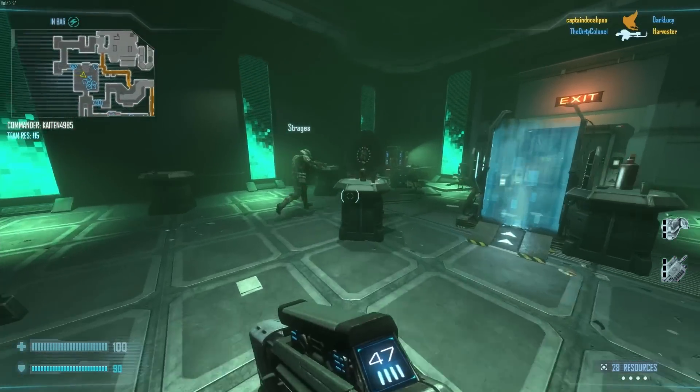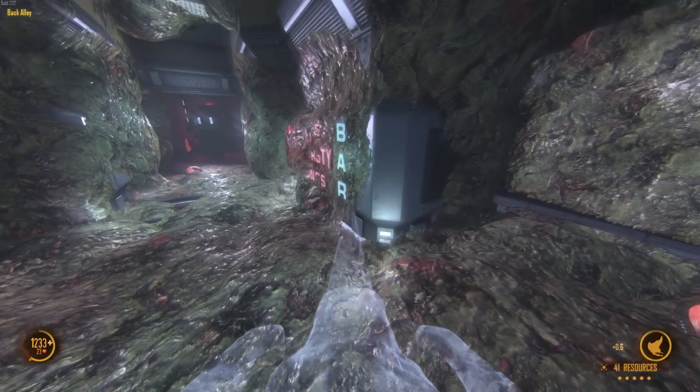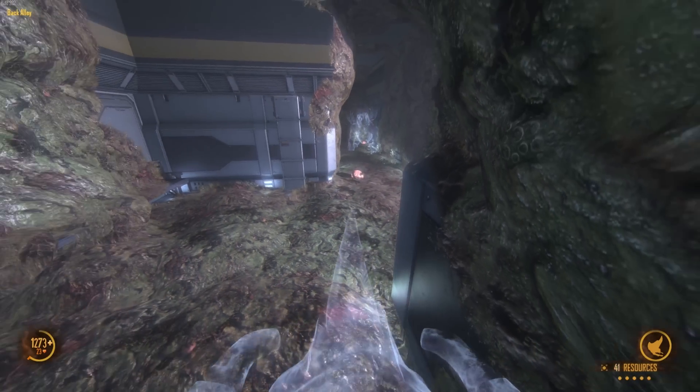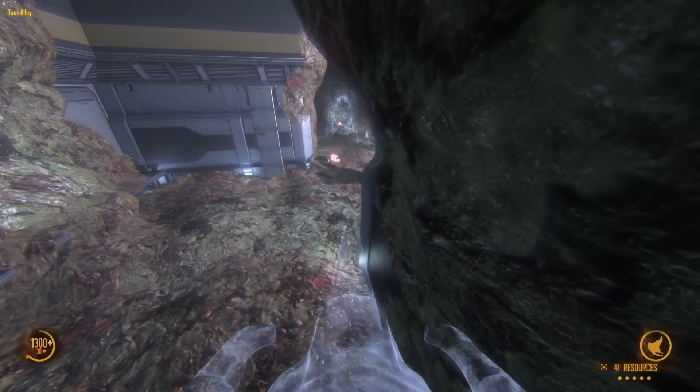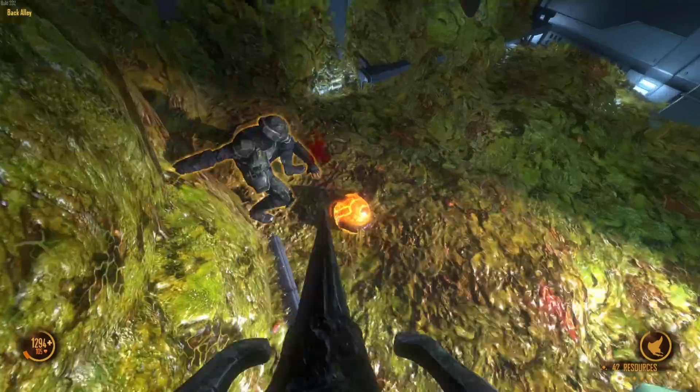Natural Selection 2 is all about teamwork, so if you're the lone wolf type of player you're better off going back to Call of Duty. The graphics in this game look pretty amazing. There are loads of details and the first-person view when you're an alien is great. The lighting effects and the growing infestation make for some pretty impressive visuals.